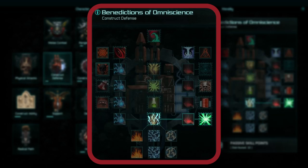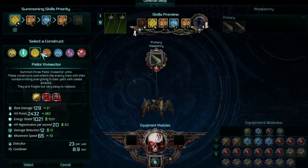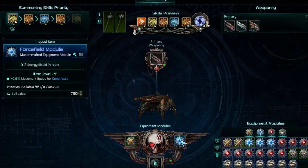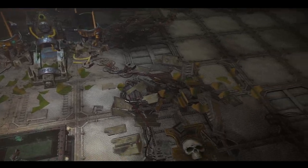The four skill trees are construct ability, offense, defense, and specialization. From the constructs menu, you can select which units are to be spawned during combat. You'll be able to customize your weapons loadouts and choose from a wide assortment of upgrades. And as your character levels up, more construct weaponry and upgrade slots become available.